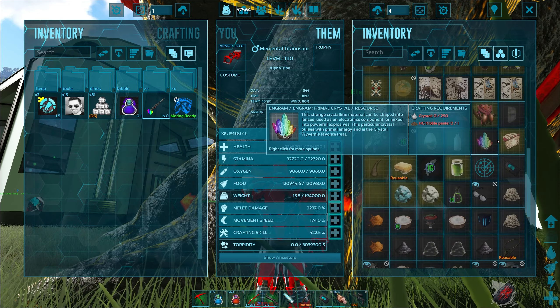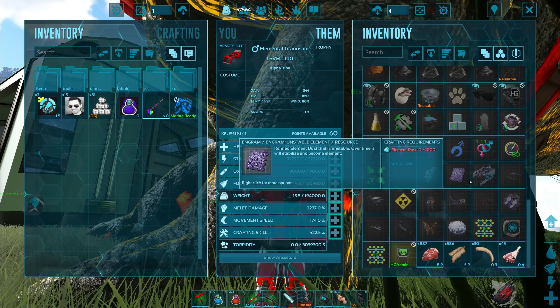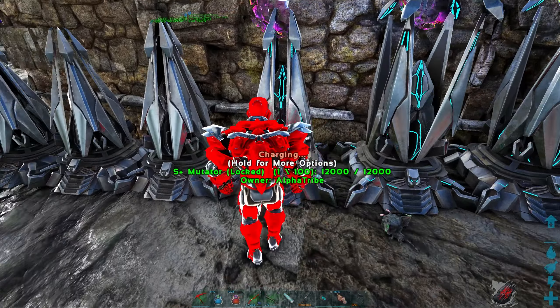Should we imprint this guy right away? I think it will reach. Whoa, what the crap? I didn't realize this, but it gives you everything. That's like everything! Let's get it real close over by the base — and I think I can do the imprint right away.